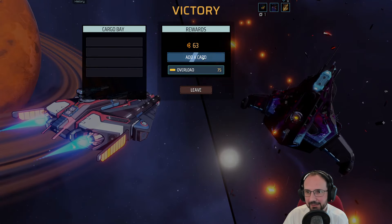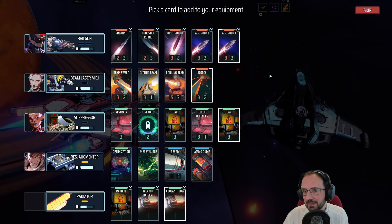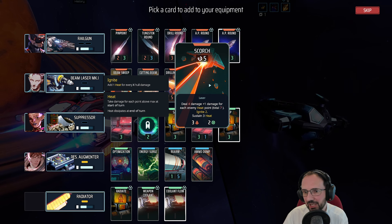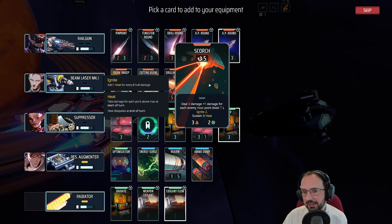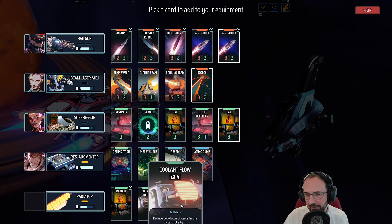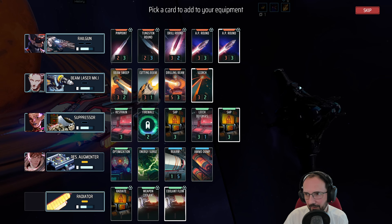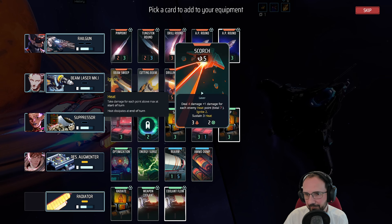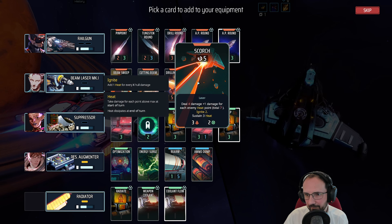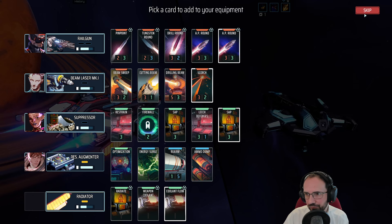Post-elite fight we get credits and card choices: a Middle of Seven card dealing four damage plus one per enemy heat point with Ignite 2, another Sap, Coolant Flow. We opt to skip the card. We receive an Overload equipment piece where every third laser attack deals plus three damage. The data broker mission completes — we receive 150 credits and upgrade our reactor, adding energy gain.